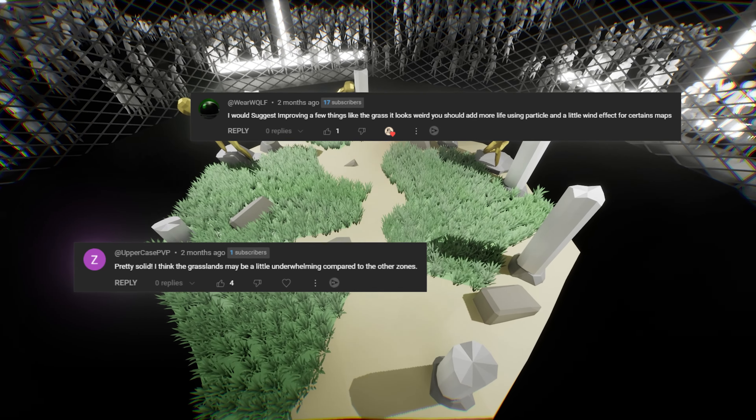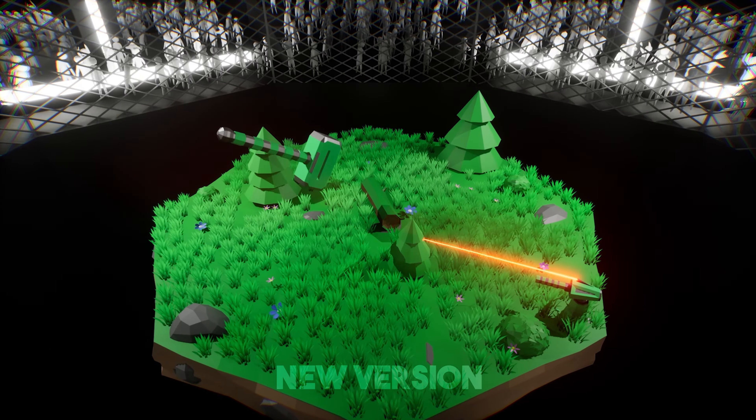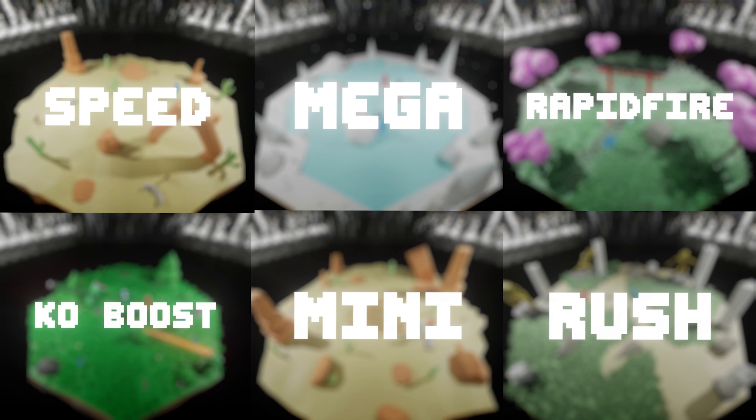In our previous devlog, some of you mentioned that our grass looked a bit weird, and yeah, something did look off. To fix this, we used the wavy version in other worlds like Grassland. Does it look better? Feel free to leave all your suggestions and ideas below — they help a lot.